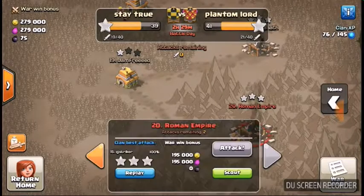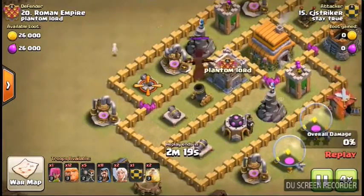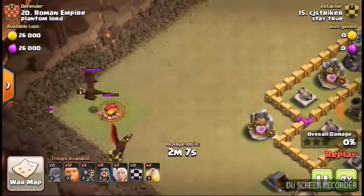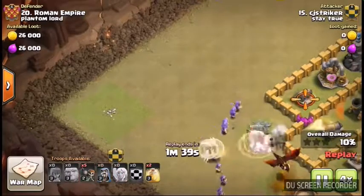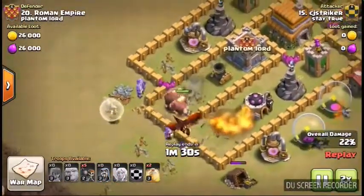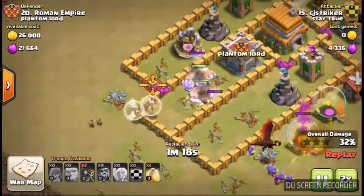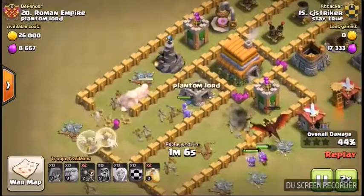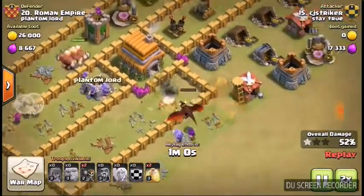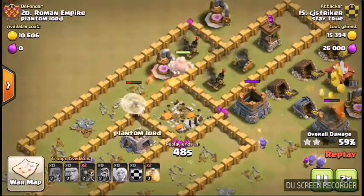I was going to show you my war attacks. I did attack number 20. This was actually a pretty hard base to attack, but I went the giant healer wizard strategy. I had a dragon in the clan castle to take down the other dragon, put a wizard behind it, and tried to kill the dragon. Then I sent in some wall breakers to break through that wall, but two was not enough, so I had to drop another one. The giants went into that compartment, and the dragon does die out eventually by the air defense.